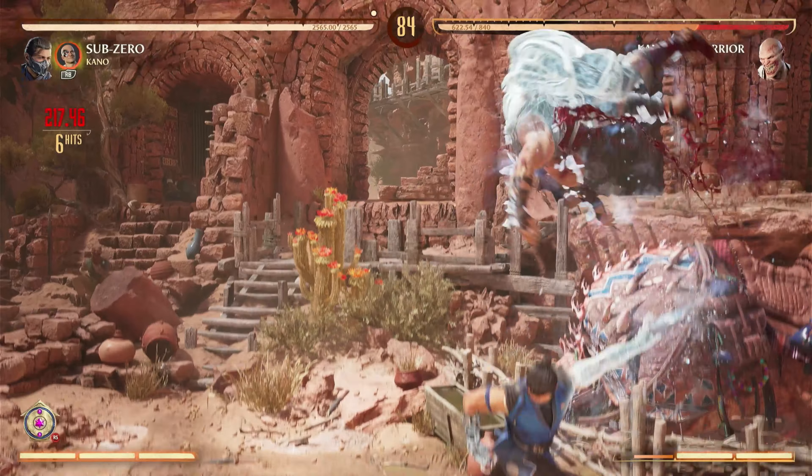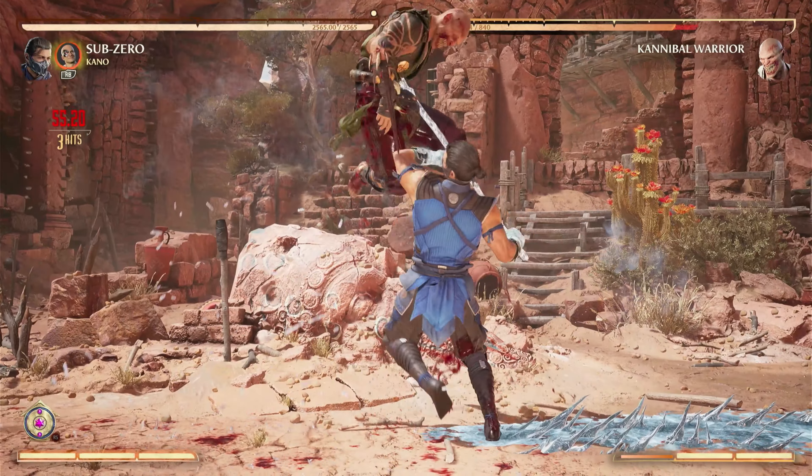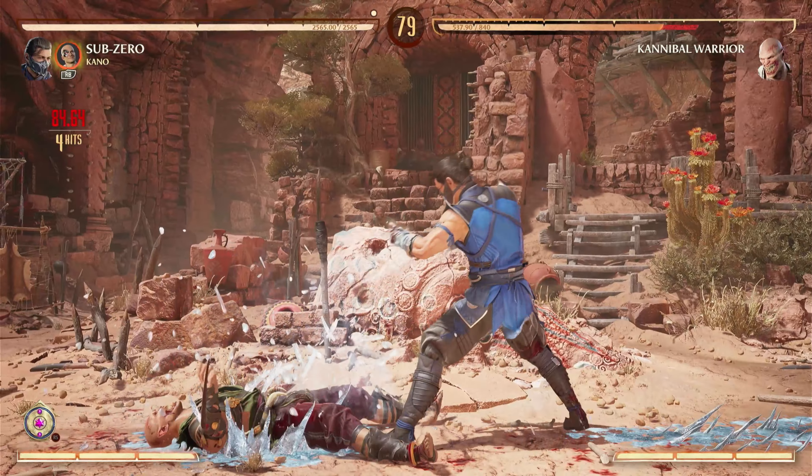Additionally, there are many ways to freeze your opponent. There is the classic Ice Ball, which definitely does the job. However, the activation is quite slow, so I wouldn't recommend activating it at close range. That's where Ice Clone comes in. Ice Clone allows you to quickly backpedal away from your opponent and creates an Ice Clone. If your opponent touches it, they become frozen. Ice Clone also blocks almost every projectile in the game, which is also extremely helpful and overpowered.